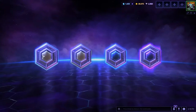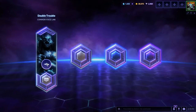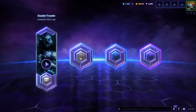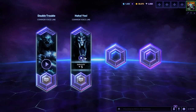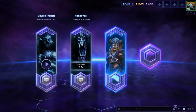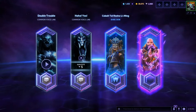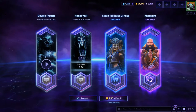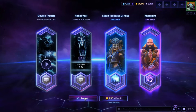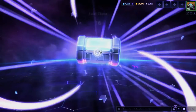Voice line — no, duplicate Nazeebo voice line. Okay, the rare is Cobalt Tal'Rasha Li-Ming, and the epic — I get Kharazim for free! Well, thank you very much. Moving on to the 16 normal loot chests.